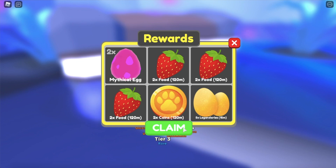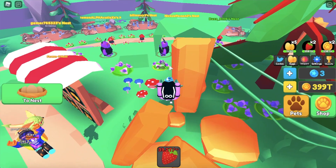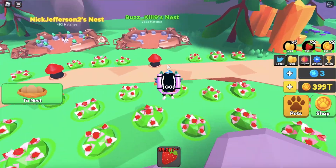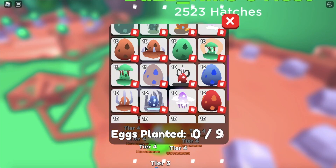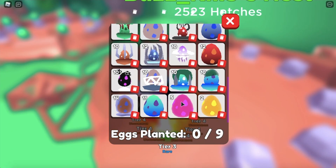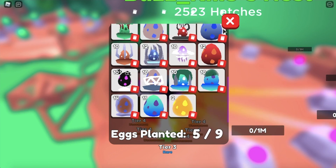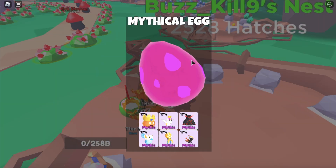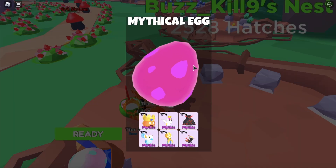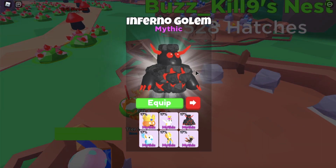Let's go ahead and climb that and head back to the commons. We have so many eggs from killing everything. Let's open up the five mythics first. We got this guy, and this one — not sure where he's from. Got this one again, this one again, and the inferno golem. We're getting duplicates. I need to delete some eggs — I need to delete so many eggs.